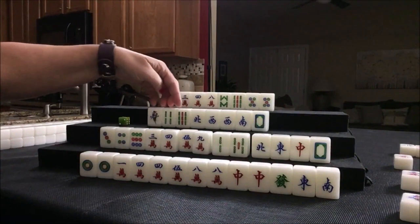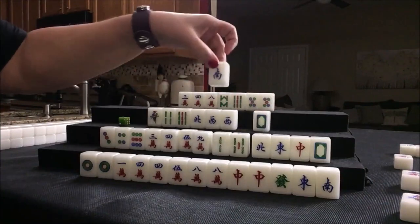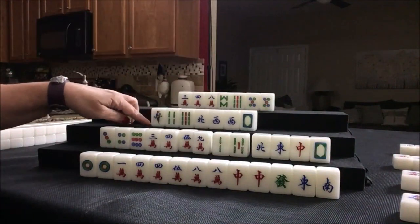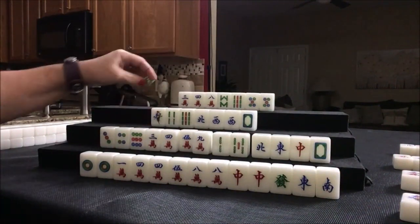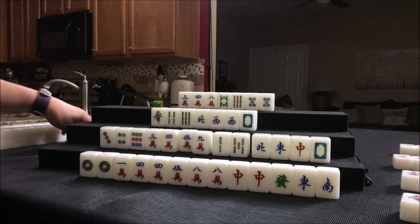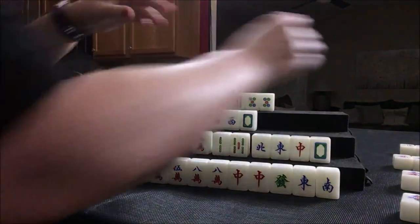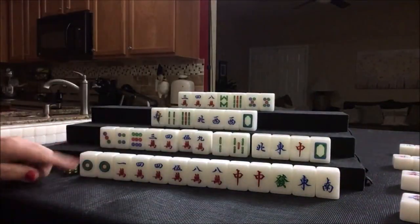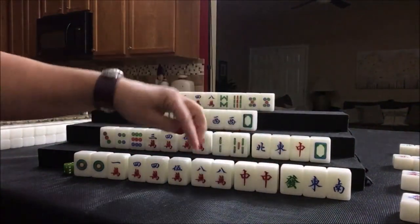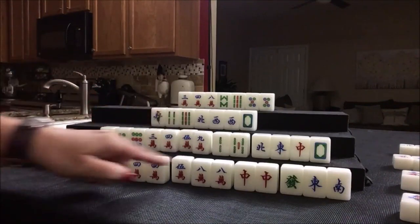So let's plan our pair to be a number tile. Let's discard South — South won't bring us any value. If we pair up the dragon, we could maybe get another two points, so let's hold that for a little while. South was discarded — nobody can take it. So we'll draw for North. One dot. We need a seven crack or nine crack. So there's a one dot. Down here, we need to decide — we are ready to pong here and we have no chow potential with the remaining cracks. So let's go ahead and go with pungs. Let's pong.